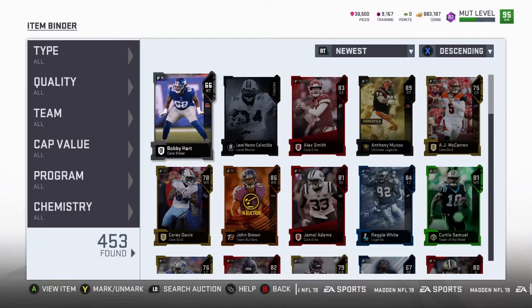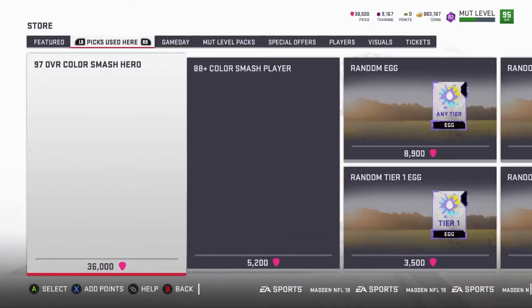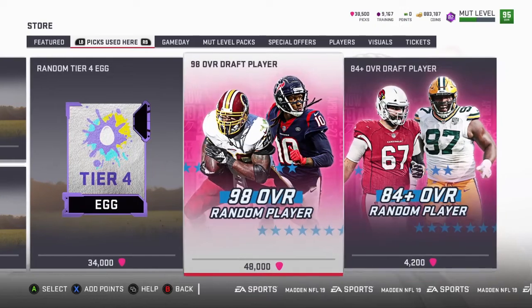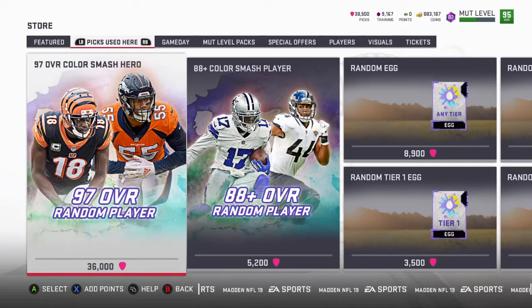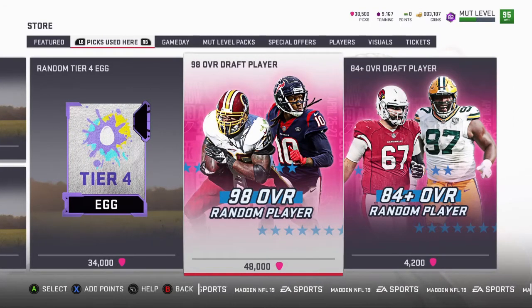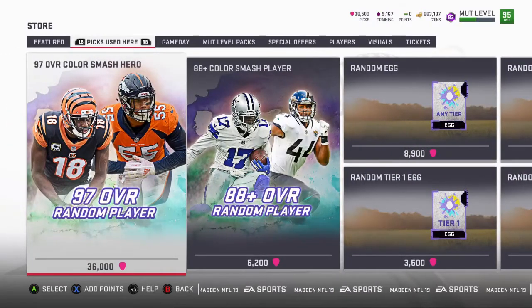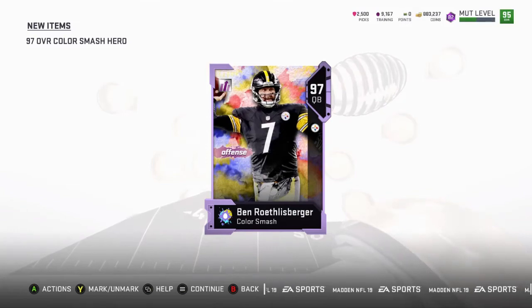Let's go! So what we're gonna do is go over there. 38,000 picks — now I'm curious what we can get. We got so many picks here. It's 48,000 picks to get one of these — is that a 98 OVR draft player? We're gonna get one of these, which is a 97. We really don't need the 97s though, that's the thing. But you know what, that's how we're gonna do it.